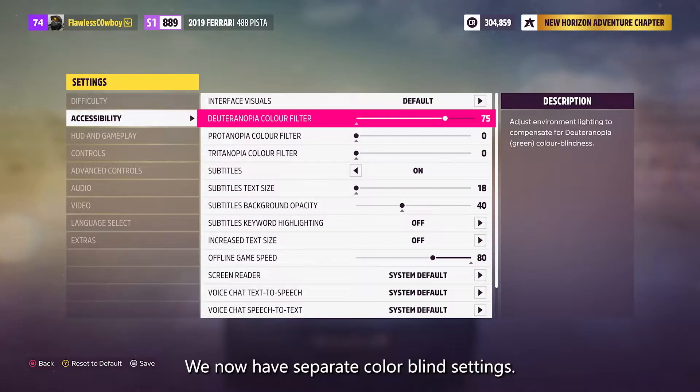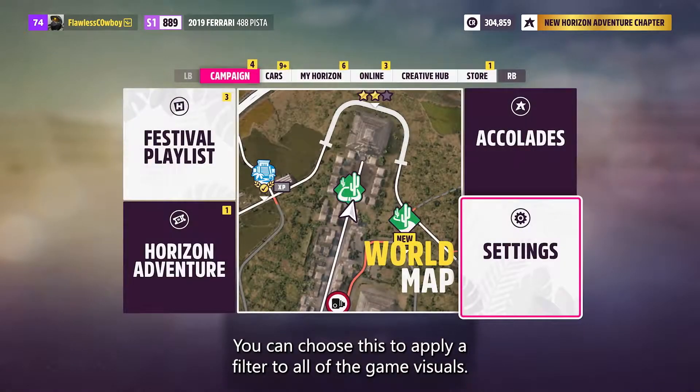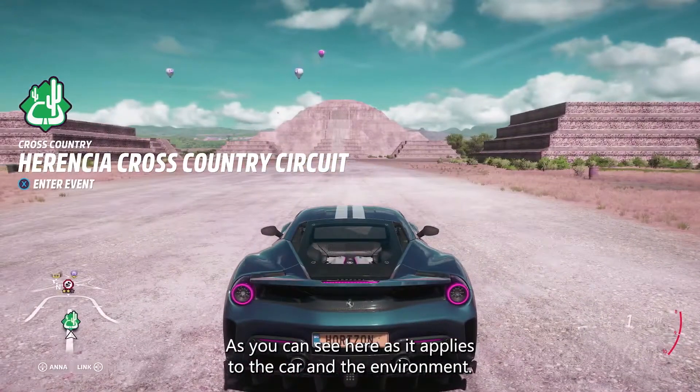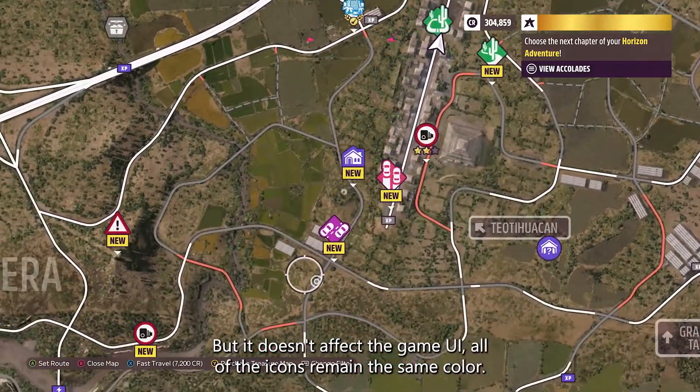We now have separate colorblind settings. You can choose this to apply a filter to all of the game visuals. As you can see here, it applies to the car and the environment, but it doesn't affect the game UI. All of the icons remain the same color.